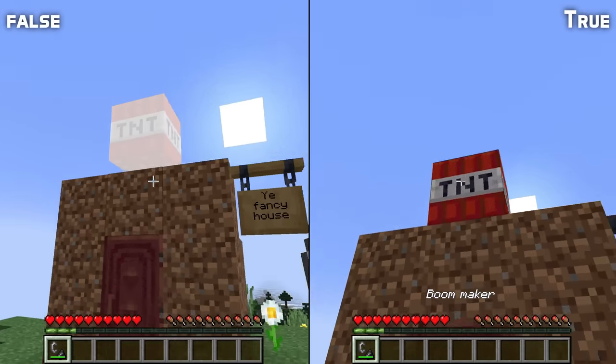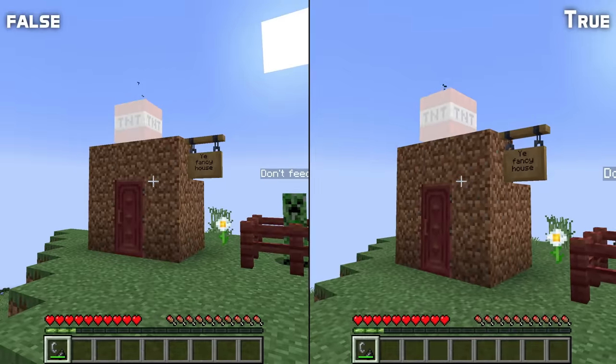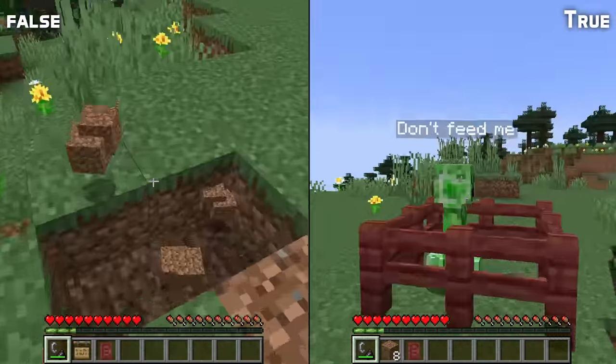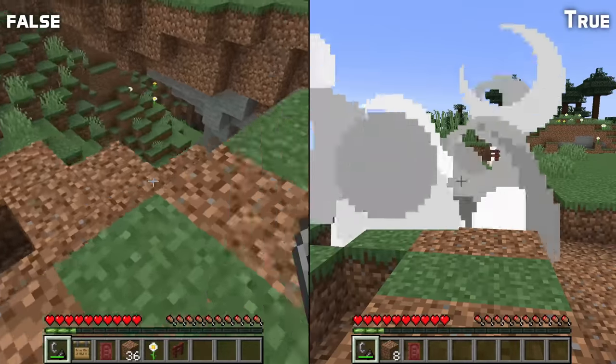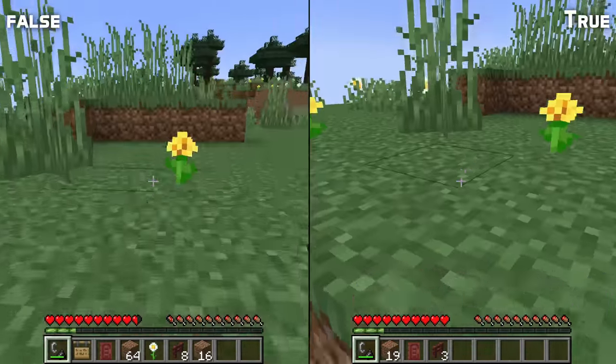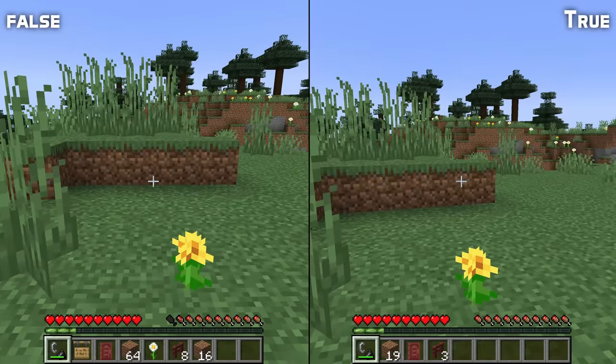The way blocks drop from explosions is now controllable through three new game rules: block explosion drop decay, mob explosion drop decay, and TNT explosion drop decay. This controls whether loot drops from exploded blocks can decay — that is, vanish — in the explosion. With the game rules set to false, all the blocks drop, which is the default for TNT.